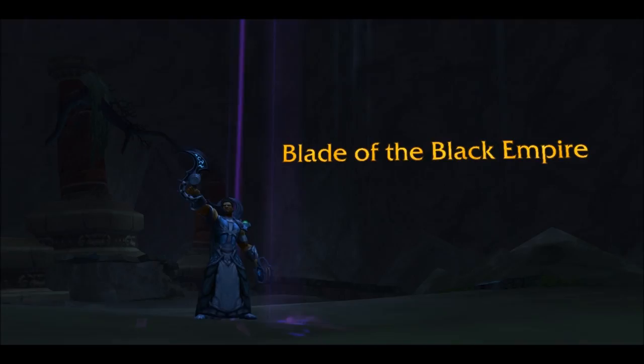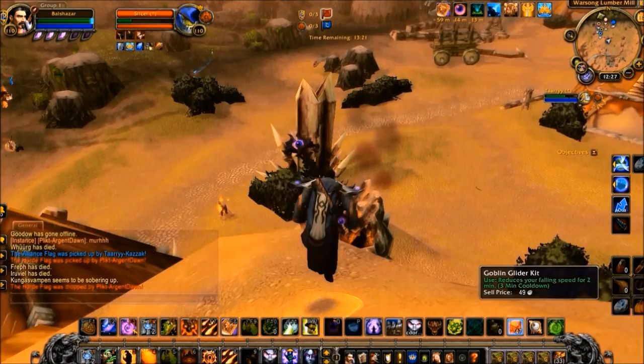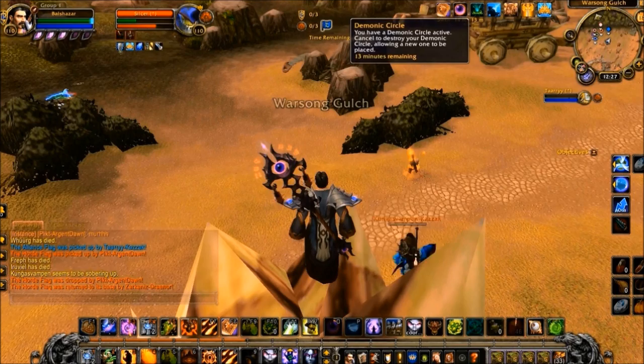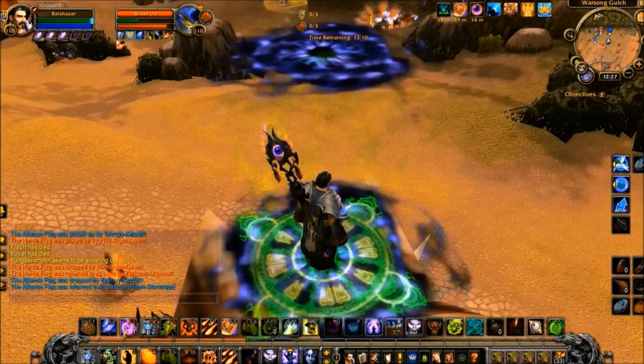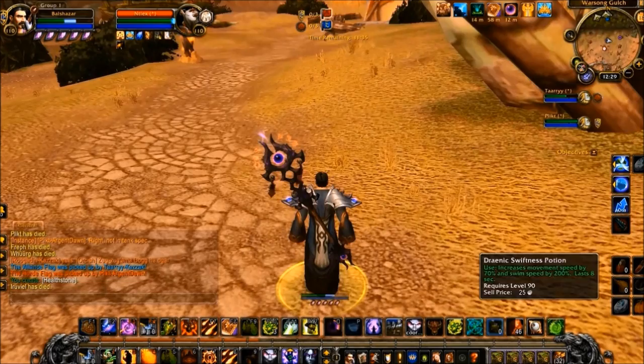The Warlock is unique amongst ranged classes in being able to use Demonic Circle to port to inaccessible locations, making it impossible to extract the Warlock without killing them using multiple ranged attacks, and giving the Warlock freedom to roam a wide area while able to return to safety instantly. Jumping on this log in Warsong Gulch, I control a wide area — Demonic Circle effectively increases the range of a terrain exploit and completely eliminates the effectiveness of counter strategies such as Death Grip or Shadowstep.